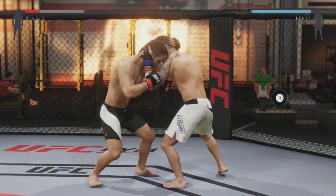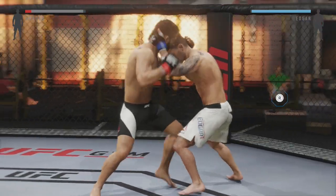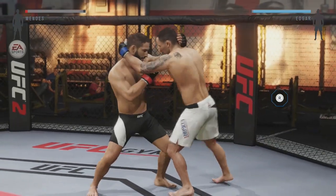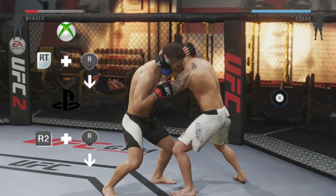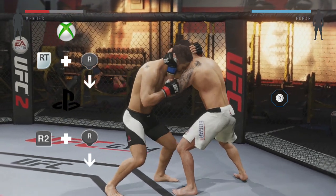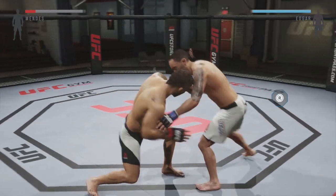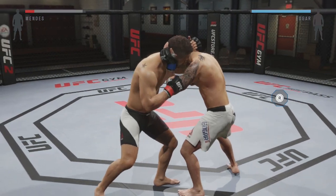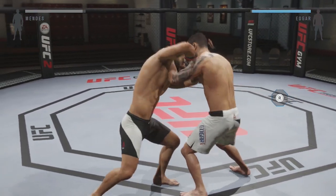Next I'm going to go over defending takedowns in the clinch. Defending takedowns is actually pretty easy. You're always going to want to use right trigger or R2 and flick down on the right analog stick to stuff takedowns from the clinch. Whether it's leg trips, single leg, or judo throws, right trigger or R2 and down on the right analog stick is always going to block those.